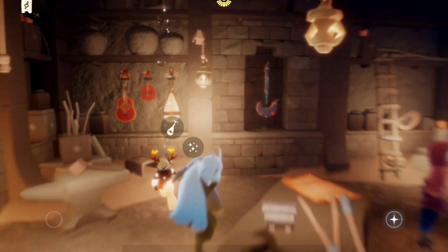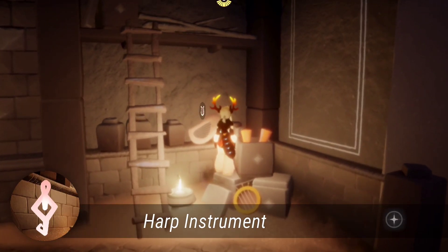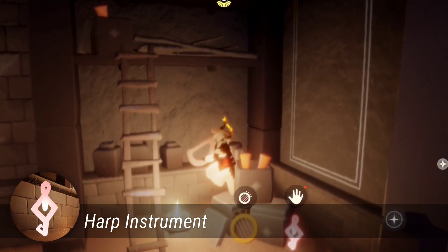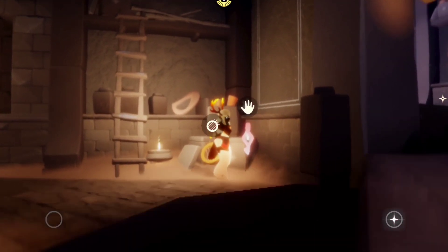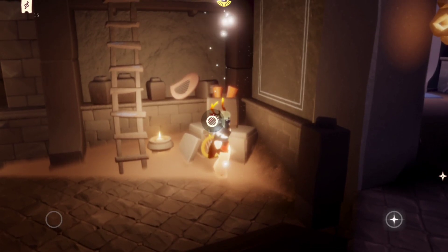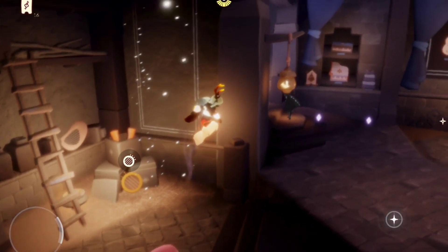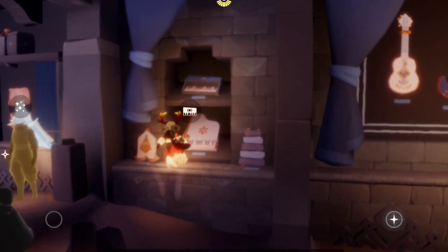Then, the next one is going to be in this harp. There. Then, for the fourth one, it will be in the kalimba. Again, we just have to open the instrument, then exit to see the token.